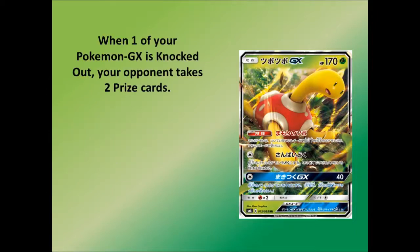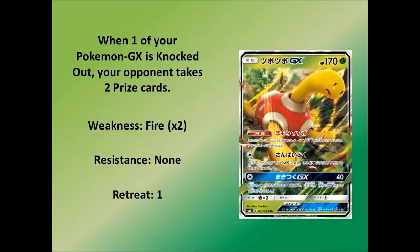Of course, being a GX it does give up two prize cards when knocked out, which would be appalling. It has a weakness to Fire, which could be a hindrance seeing as fire may see an increase with some new cards coming. No resistance, and a retreat cost of one — which is okay, seeing as the attack cost is just one colorless. That's pretty cool.